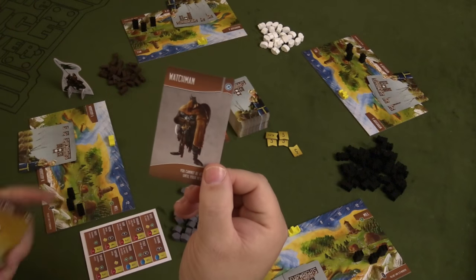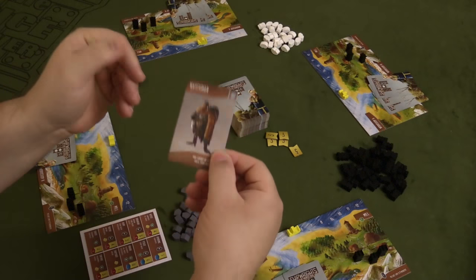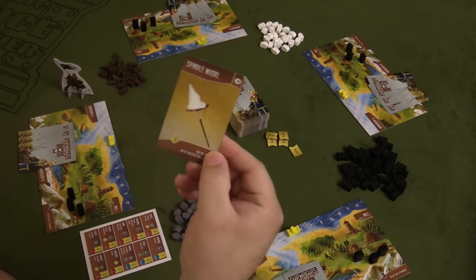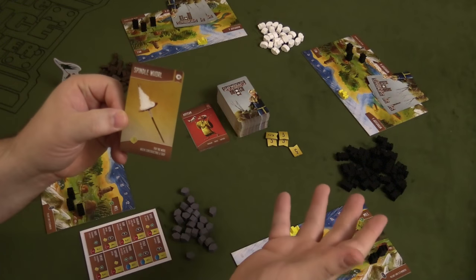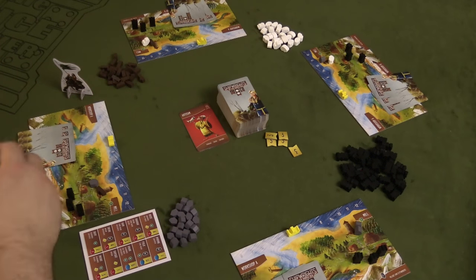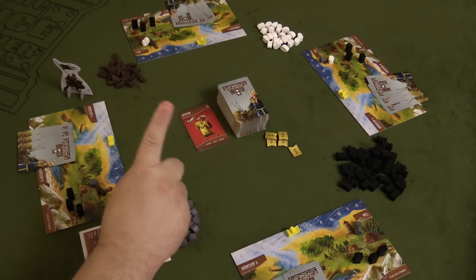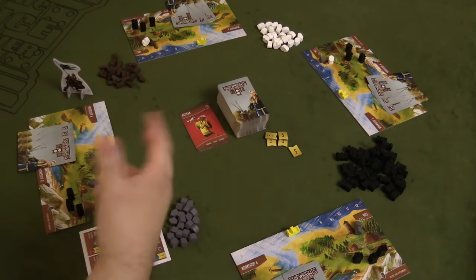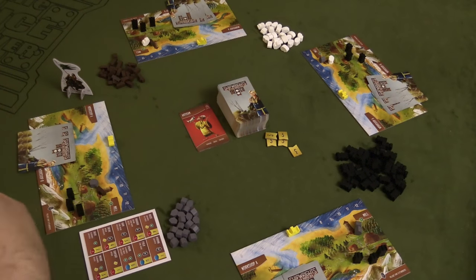You also have townsfolk, which allow you to do some special ability on your turn by playing the card. For example, the watchman says you cannot be attacked until your next turn. Tools will usually give you some kind of ability that you don't have to use a certain resource to build a ship, as long as you have the tool in effect. The game is split up into a variable number of days or rounds, each split into three phases: a morning phase where you plan for the day, an afternoon phase where you carry out your actions, and an evening phase where you rest and prepare your board for the next day.